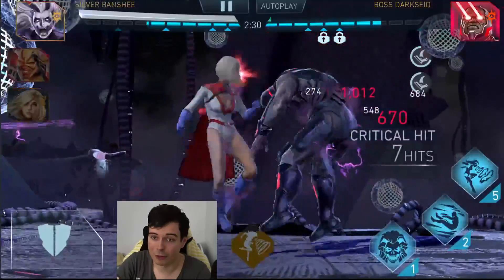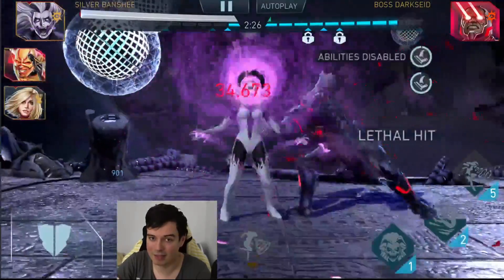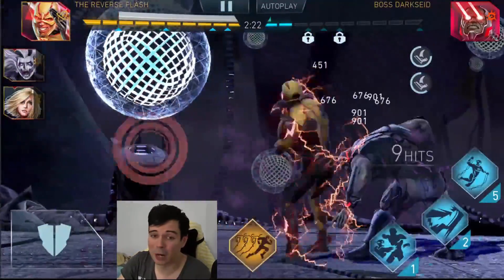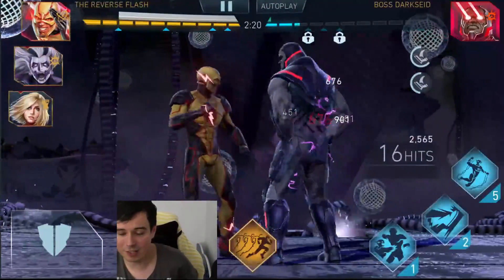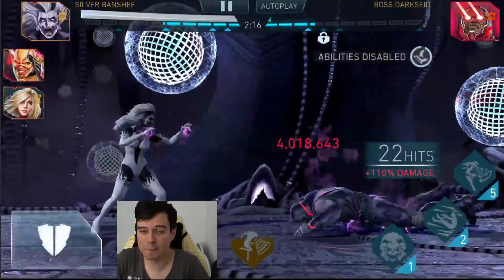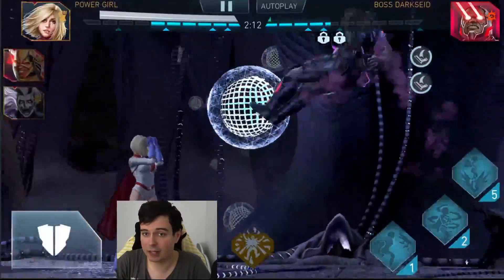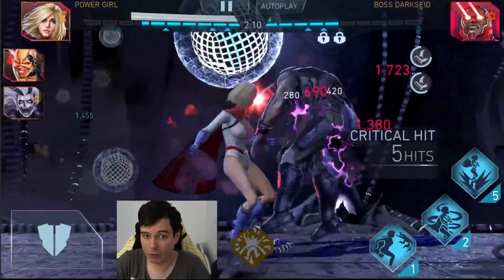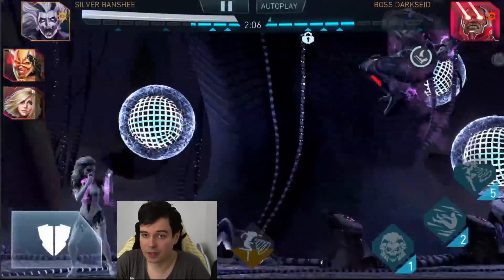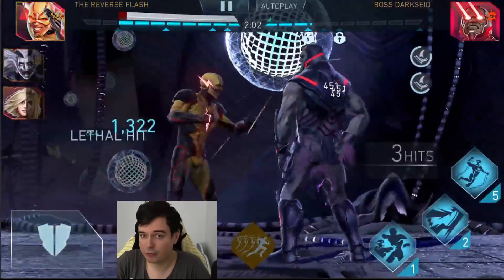We're attacking Power Girl because I want Reverse Flash passive to trigger with him having as much energy as possible, and thus having as lethal a hit as possible. Reverse Flash in — beautiful power steal there, that was nice to witness. The Red Banshee in there for a special 3. Now we're going to use special 1 and attack Power Girl again because we don't want to power steal right now, we want to power steal later on. Red Banshee in, special 3, tagging into a special 1. Now Reverse Flash — another beautiful power steal.